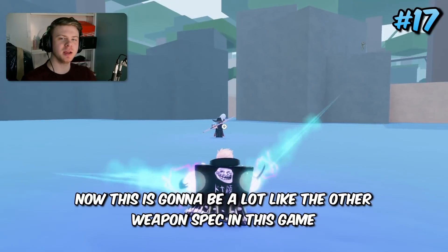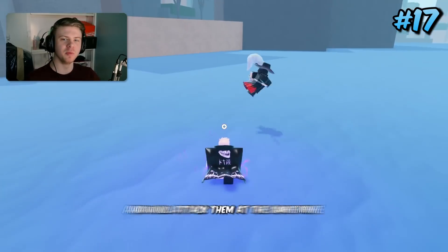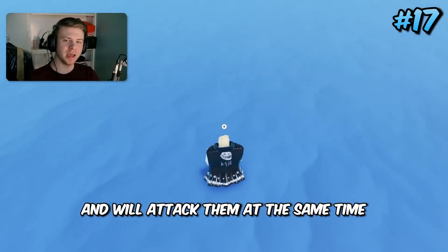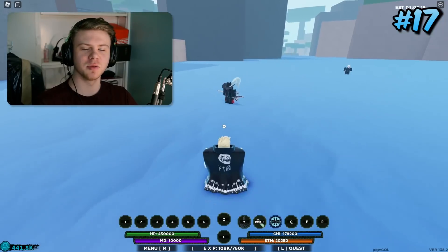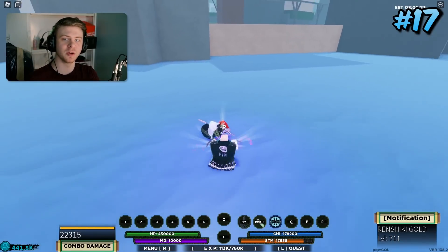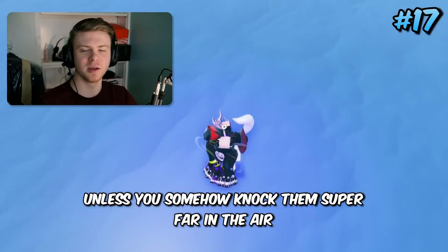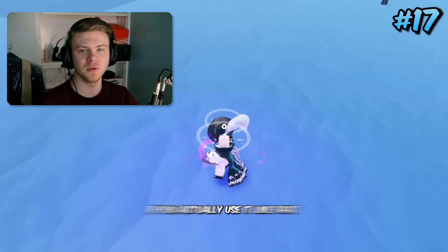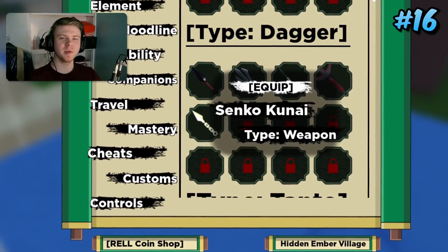Coming in 17th place is Chi Kunai. Like other weapon specs in this game it actually teleports you to the opponent and attacks them at the same time — it can block break, ragdolls, and pretty much has everything you'd ever want. The range on it is absolutely insane. However, the delay before it hits means you cannot use it in combos unless the enemy is knocked far in the air, though it's really good for starting combos.